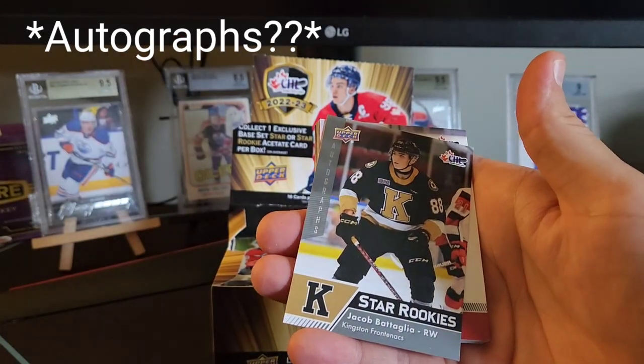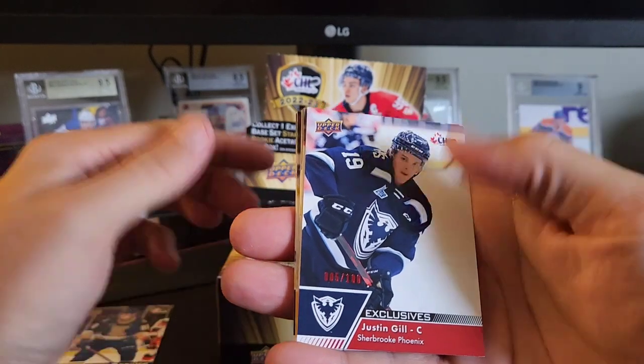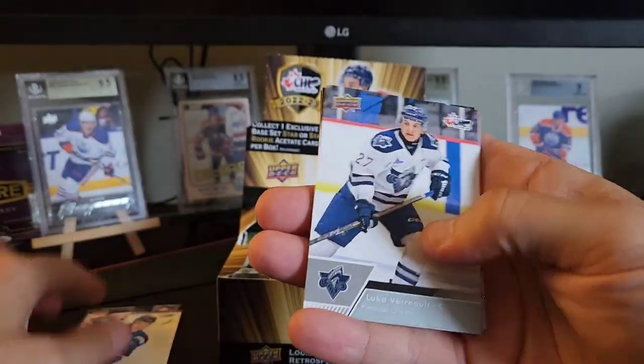Okay, we got our first star rookie of Jacob. We got our first exclusive — five out of a hundred for Justin Gill. Not too bad of a pull there.